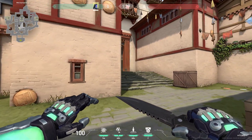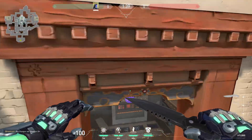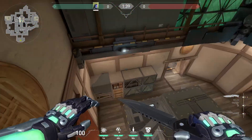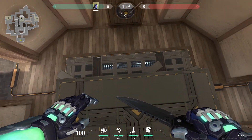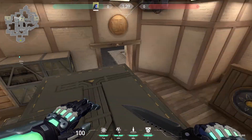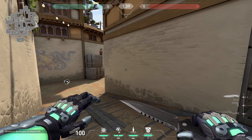If you are going B, there's not really any lineup necessary — you just always want to throw your knife right here in the middle of the site. As you can see, it gets pretty much every corner, most importantly the close ones and backside. Unfortunately it doesn't get this one and the links, but it still gives you enough info to enter.